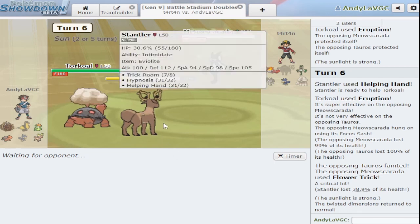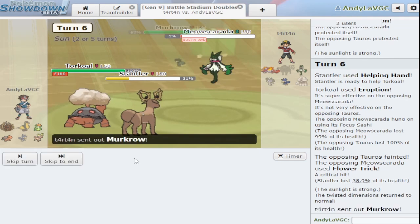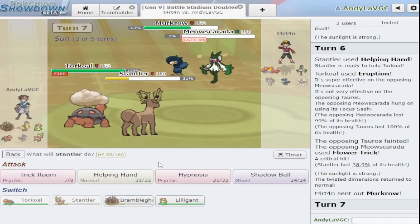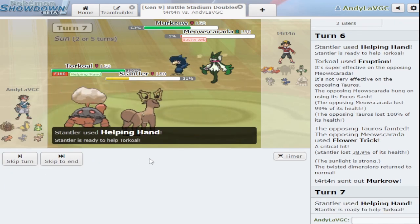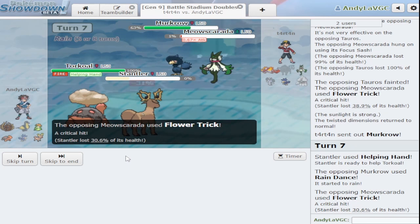I feel like the Eviolite isn't doing anything — technically Stantler doesn't evolve in this game yet. That's probably what's going on here. I'm gonna click eruption anyway because it's gonna do a lot of damage, and I'll click helping hand into it. Go ahead and set the rain, I don't care. Yeah I'm gonna KO you anyway.